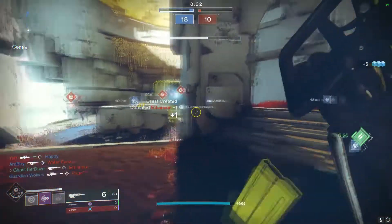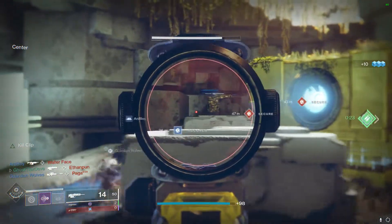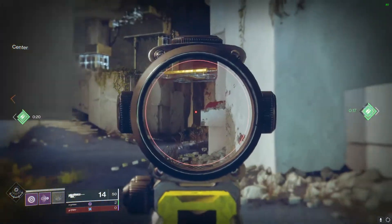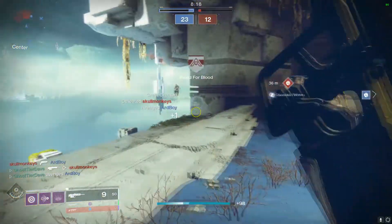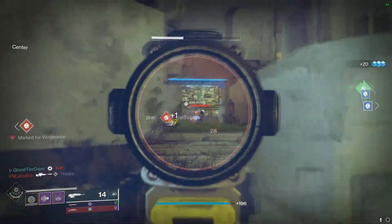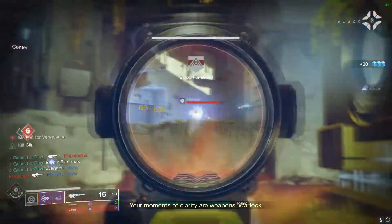Before we talk about this weapon's role and whether they did a good job on it, let's talk about the base stats. Having the guaranteed ritual roll means its stats will always look the same, but let's compare it to other Rapid Fires. We only have the Black Scorpion in the energy slot to compare it to. Randy's Throwing Knife has more range, less stability and handling — gently — and the exact same reload speed.